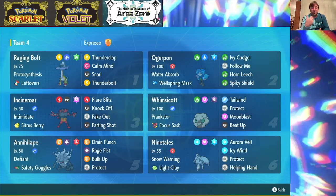Raging Bolt synergizes so nicely with Annihilate because it can keep a lot of Annihilate's problems in check. Then Annihilate, in turn, with the Tera Fire, can help deal with Fairy-types that would otherwise threaten Raging Bolt because of its Dragon typing. So that is a nice little thing right there.